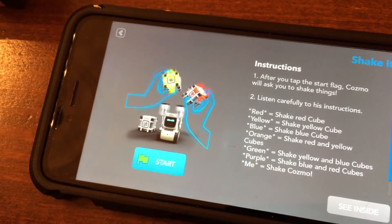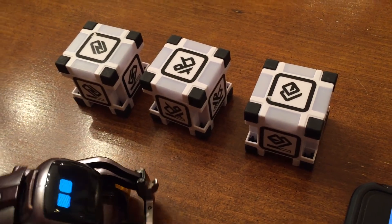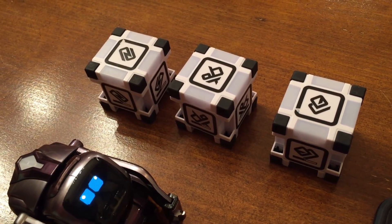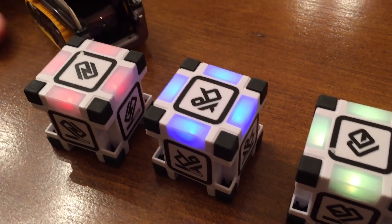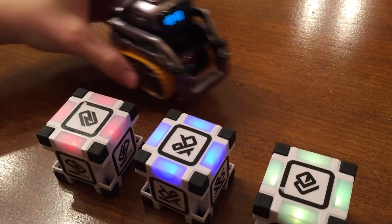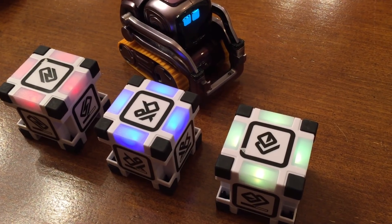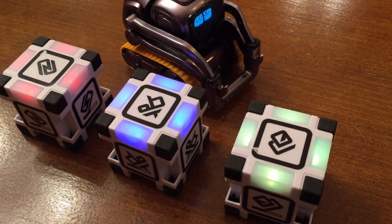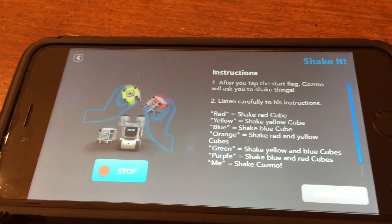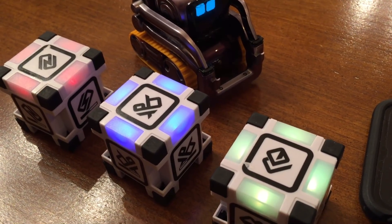Get ready to shake! Can we see these colors good here? Try to get all ten points. I'll put Cosmo down — I feel like it's got to be a little darker. He said red. He said me, so I shake him. Red — you got it! Me. Me. Red. Me. Blue. Blue.